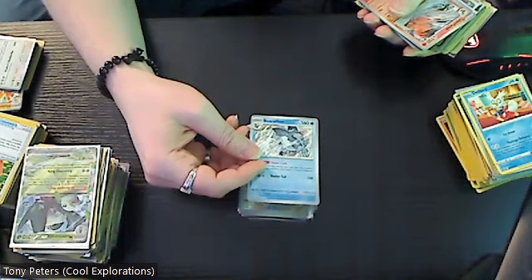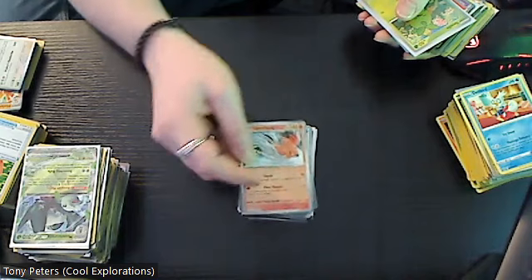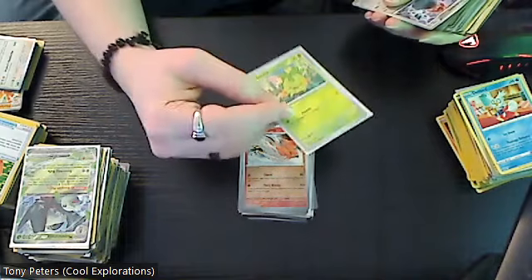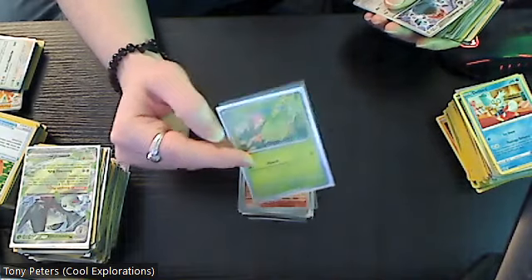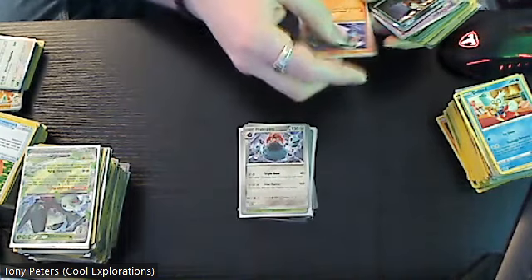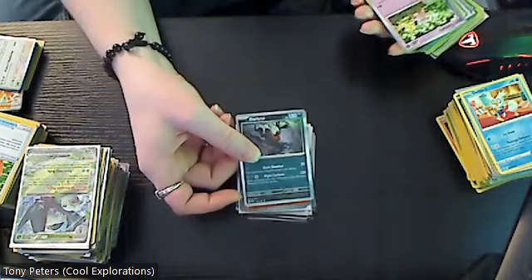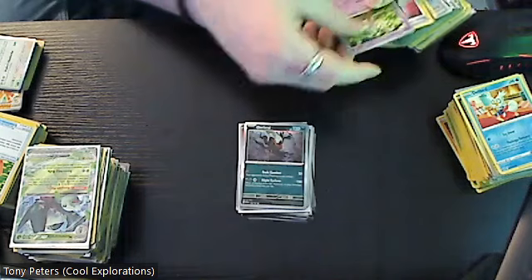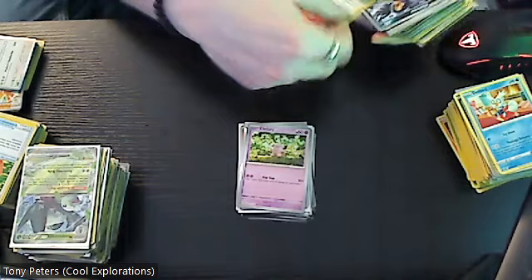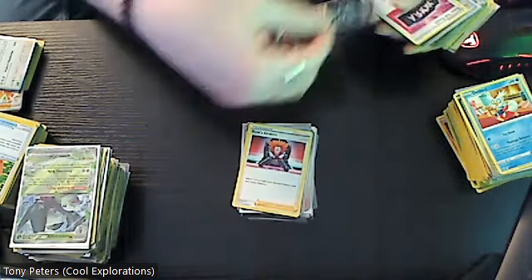Reverse holo Max Caliber, reverse holo Talonflame, and the regular Smoliv is actually a three dollar card in that version — I was a little surprised by that. Regular Probopass, Litwick, holo Darkrai, reverse holo Clefairy, another type of Boss's Orders, Murkrow, Team Yellowtal, and reverse holo Ardazon which is a two dollar card.